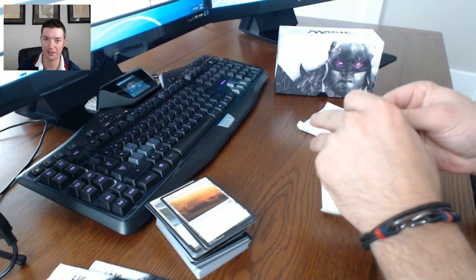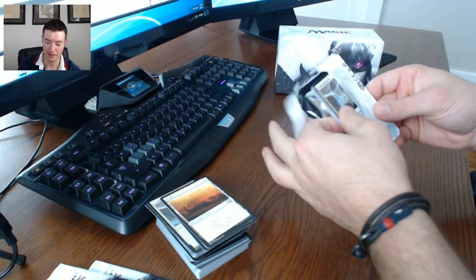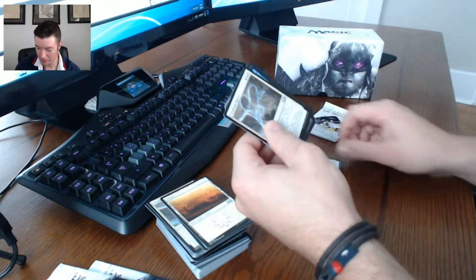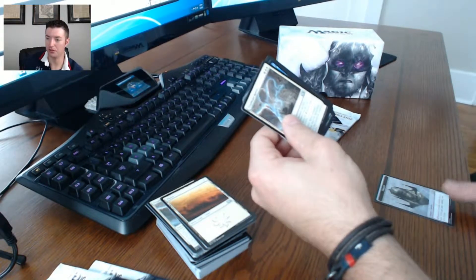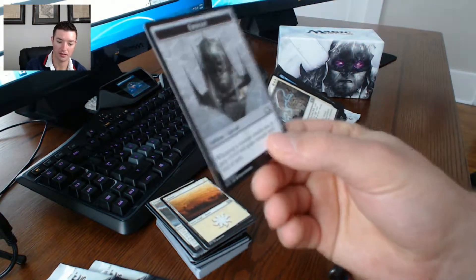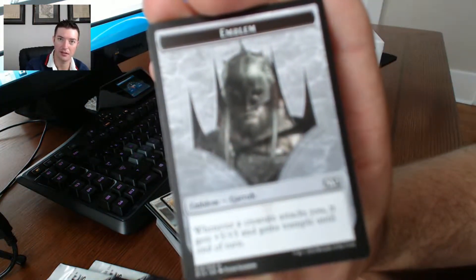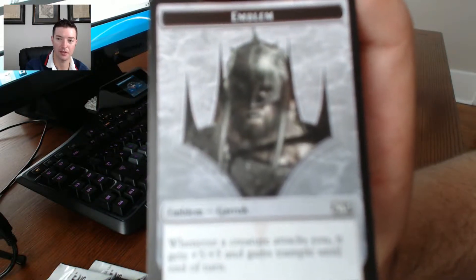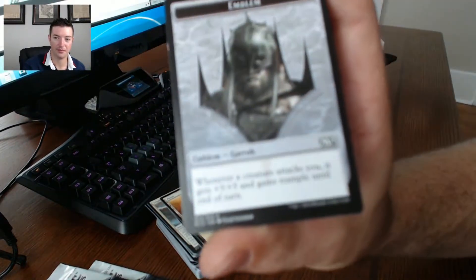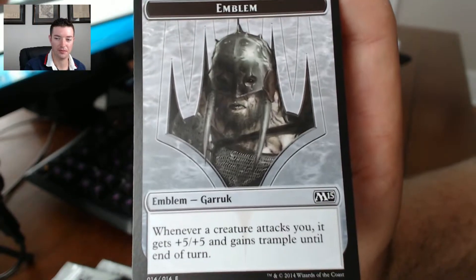Two more packs, let's see what we got here. Same top card as the last one - triple good spirits. Oh actually this is cool - this is an emblem that goes with Garruk. It's for one of Garruk the planeswalker's abilities. Come on camera, you can do it - there we go. Yeah, that's pretty cool, that goes with Garruk.